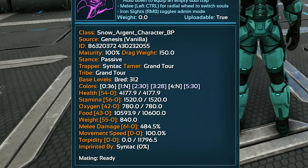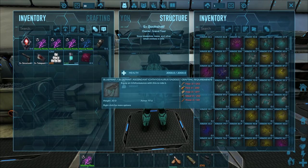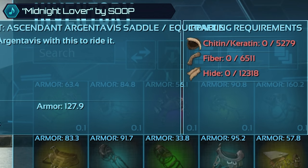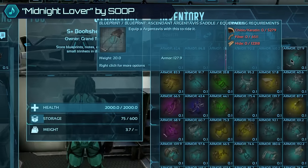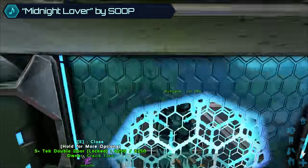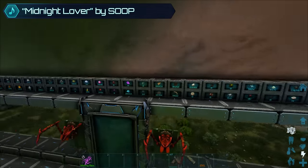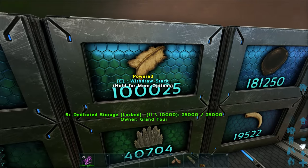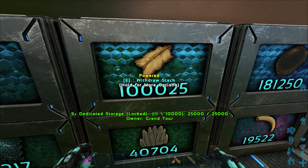We're gonna be going ahead and using those, and we have a really good saddle blueprint — 127 armor, not bad, but they are quite expensive, especially in terms of hide. The hide is always such a pain. There's like 12,000 apiece, and I have 25 hide over 100,000. I should have crafted something that cost 25 hide.